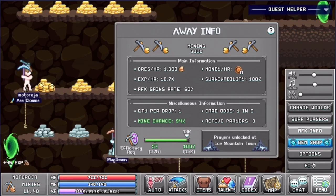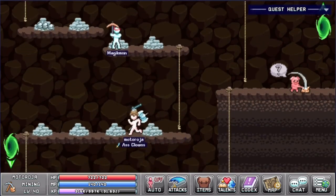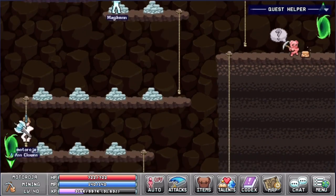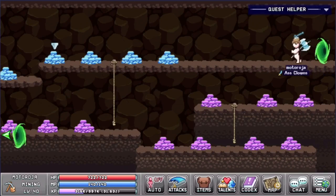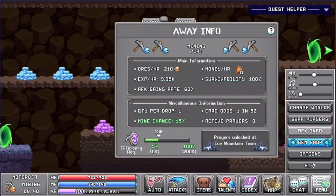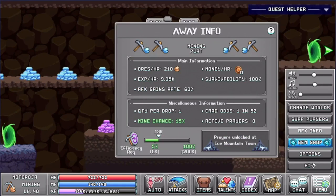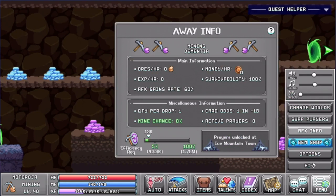Once I hit the 15k mark on my efficiency this number will become a little bit higher. Let's head now to the next area which is the platinum area and the dementia ore, which is one of the ores that I still cannot mine because of the high requirements. As you can see the requirements for platinum ore are quite high — I can only get 210 ores per hour and 905k XP per hour. With the dementia ore it's even worse: I only get zero XP per hour and zero ores per hour. The requirements are 43.8k efficiency, so I'm a really long way from getting there yet.